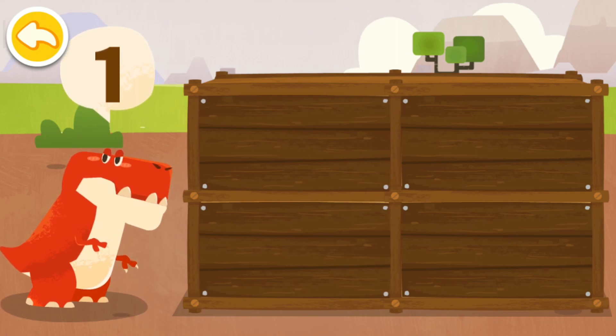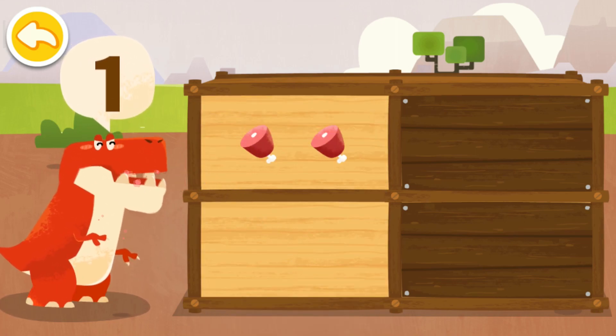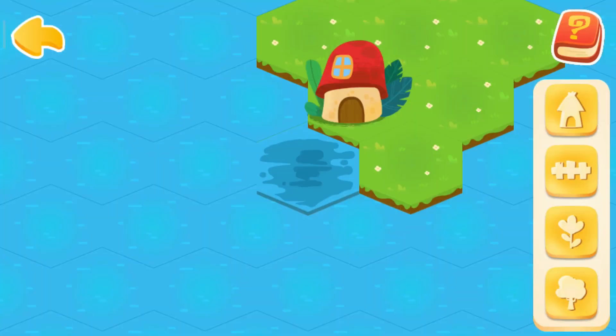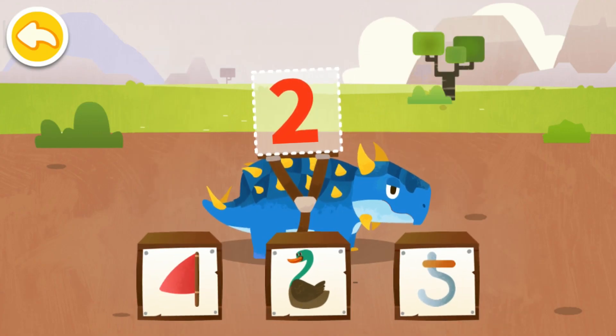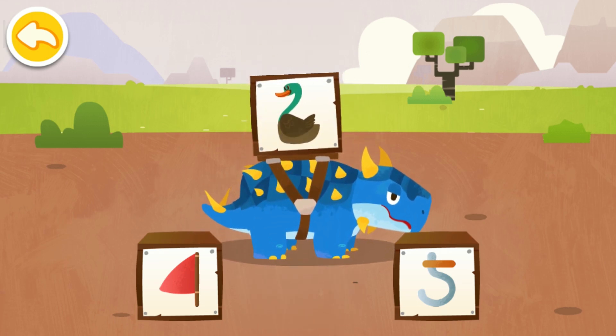How many food items does the dinosaur want? One. Which image most resembles the number on the dinosaur's back? Two — shape of a duck. Quack, quack, quack.